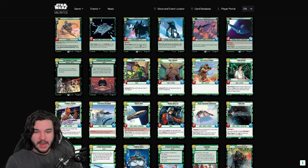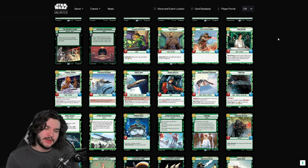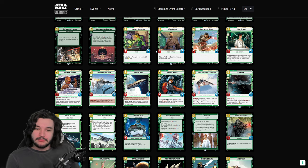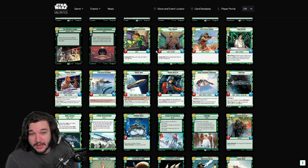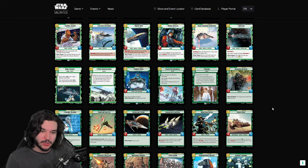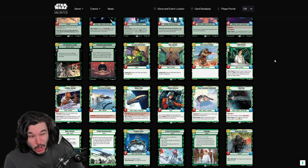Moving on to heroism green — first up is Alliance Dispatcher, which is interesting but really only for one specific deck: Luke. The ability to play a one-drop and follow up with a shield token is really powerful. This is also why I think Bail Organa is quite solid — Alliance Dispatcher essentially acts as a ramp spell on turn one, but it only really works if you can protect it. Most other heroism green leaders don't have options to get value out of that extra mana on turn one.